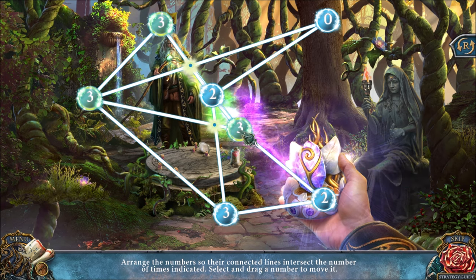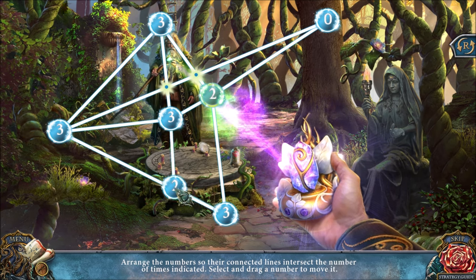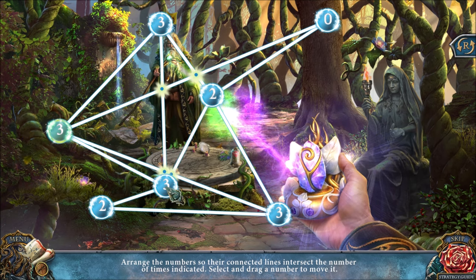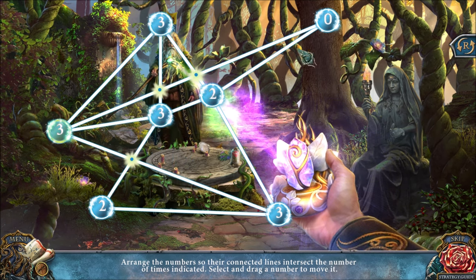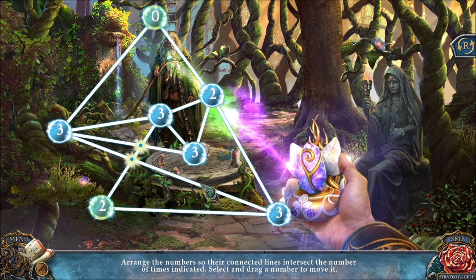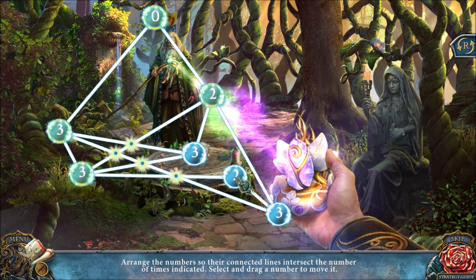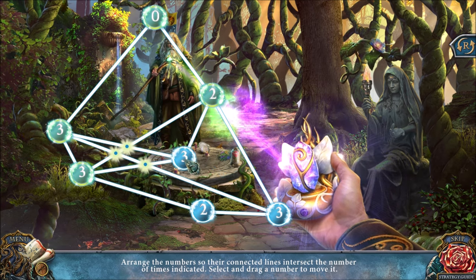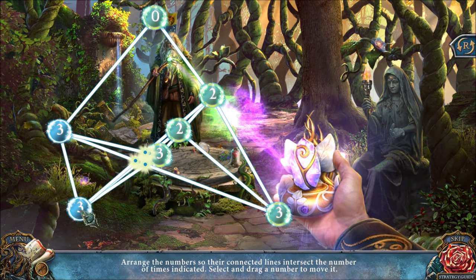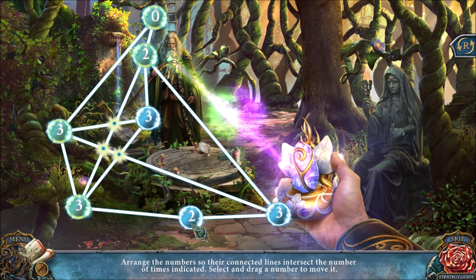Gosh. I should get this three in the middle, and now that two is good, but now this three is not connected to anything unless I make a two like that. If only I could make this one, three. And the zero is completely incorrect now. Move that three over there. Move that three over there. Get this two to somehow intersect with that three. It should be good, but that moves that. So as you can see, this is a very difficult puzzle — it is the final puzzle of the game.